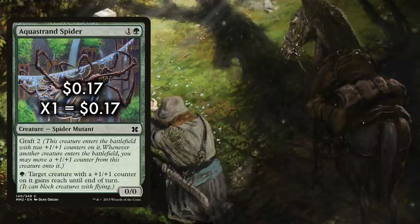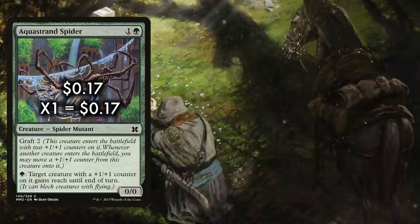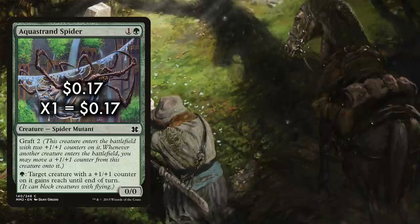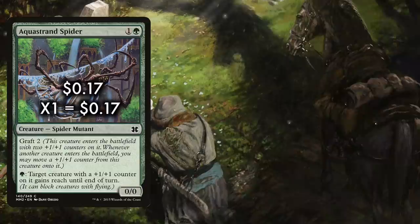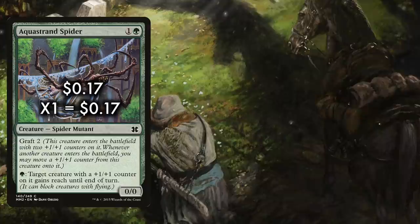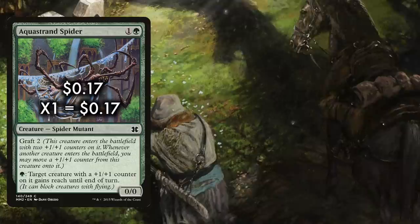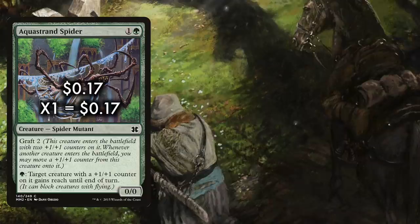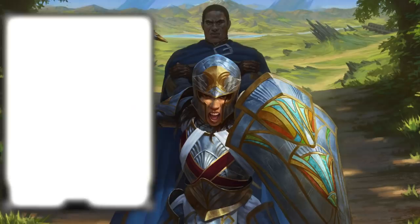The deck also runs a lone Aqua Strand Spider — a 0/0 with Graft 2, costing four mana: green and one of any color. Aqua Strand Spider enters the battlefield with two plus one, plus one counters on it, but whenever another creature enters the battlefield you may move a plus one, plus one counter from this creature onto it. You may also spend green at any time to have target creature with a plus one, plus one counter on it gain reach until end of turn. In conjunction with Travel Preparations you can keep spreading the love, and you can use the spider's activated ability to give any buffed creature reach — great against creatures with flying like Delver of Secrets and Spellstutter Sprite.